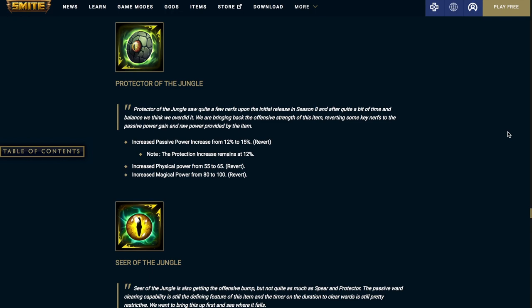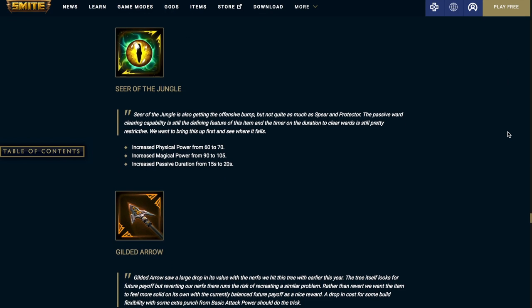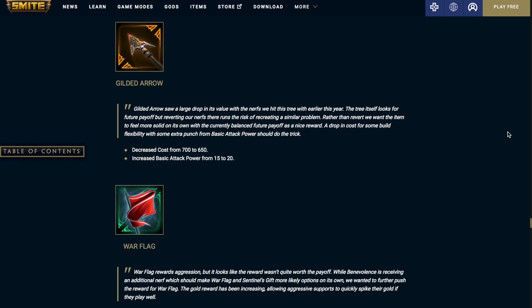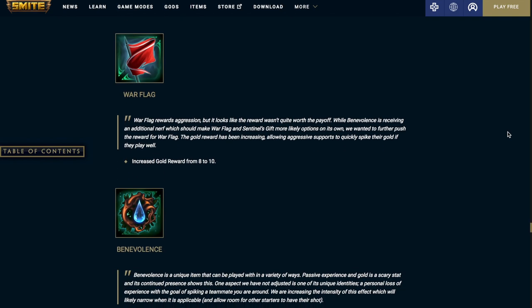Protector of the Jungle increases the passive power from 12% to 15% (protections remain at 12%), increases physical power from 55 to 65, and magical power from 80 to 100. Seer of the Jungle increases physical power from 60 to 70, magical power from 90 to 105, and the passive duration from 15 seconds to 20 seconds. Gilded Arrow decreases the cost from 700 to 650 and increases the basic attack damage from 15 to 20. War Flag increases the gold reward from 8 to 10.